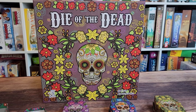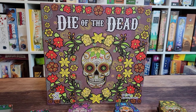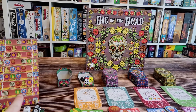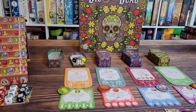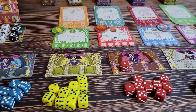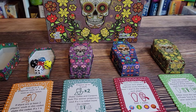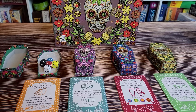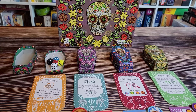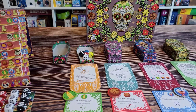I have Die of the Dead on the table here. Let me explain how this dice action selection game works. You are trying to get your souls up the marigold steps, which you can see there on the left side of your screen. In this game, your dice are going to be your souls. Every player has a set of dice in their player color, and you're going to be taking these four actions that affect the four Dia de Muertos caskets.